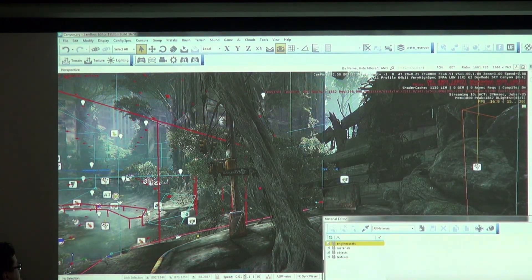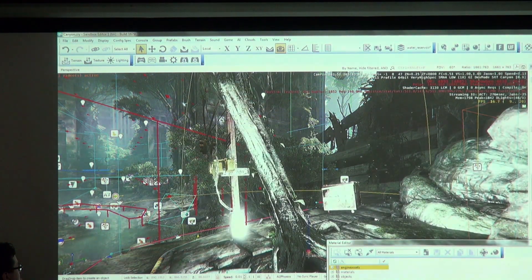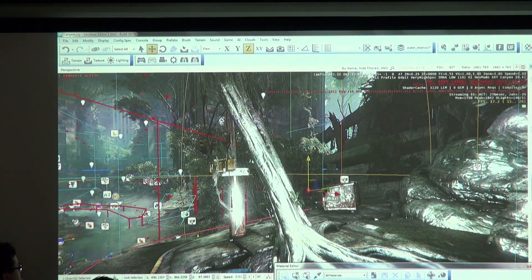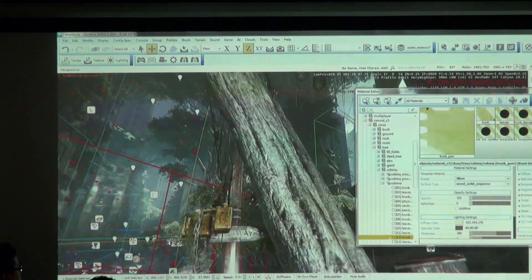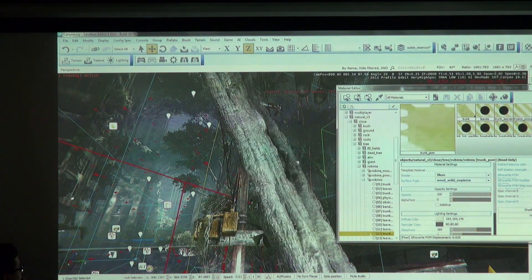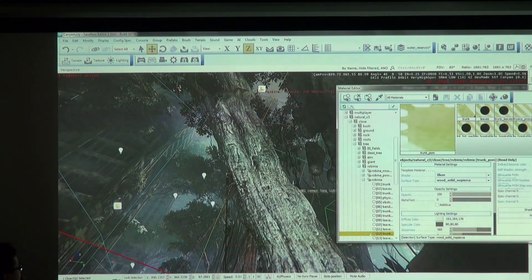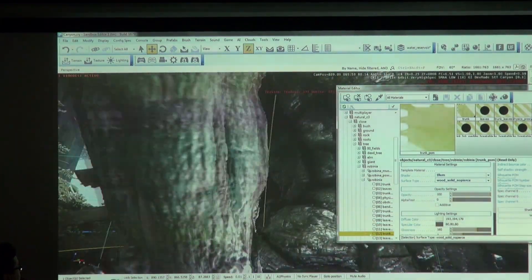I'm going to throw a light in. One of the nice things about the editor is the speed of iteration — I can grab a light entity, drag it right into the world and it's that fast. Everything updates in real time. I've selected this material and I'm going to make it displace a bit more so you can see the effect. You can see there are now silhouettes and a lot of displacement happening on this tree, with a lot of high-frequency detail.